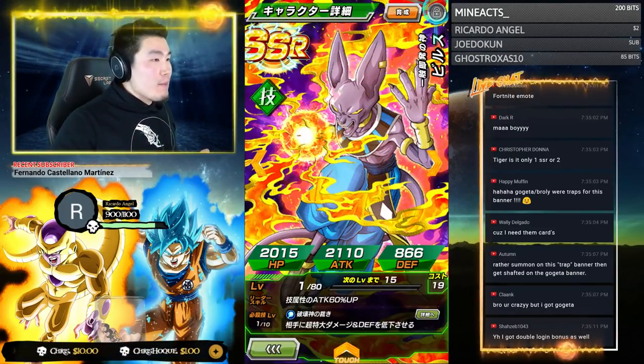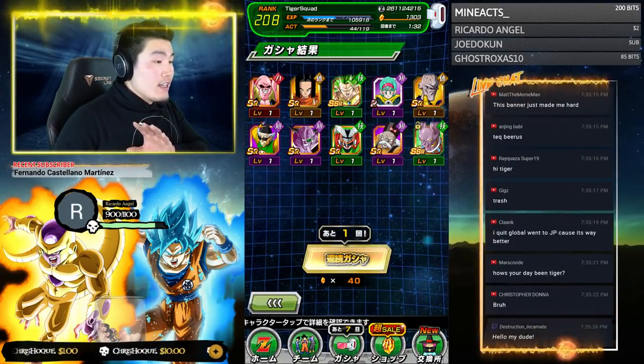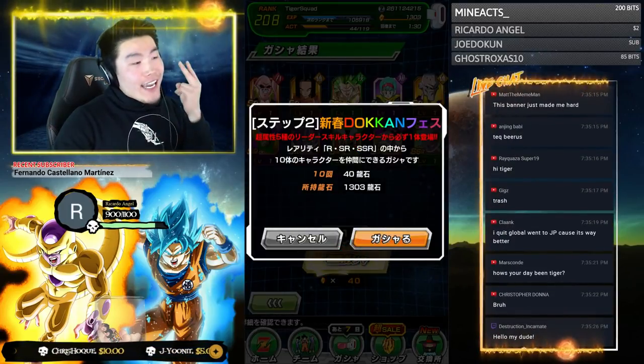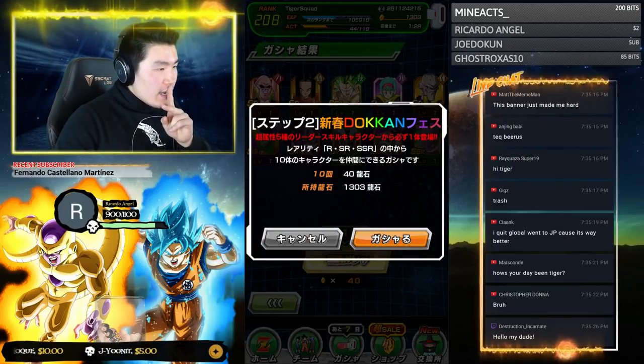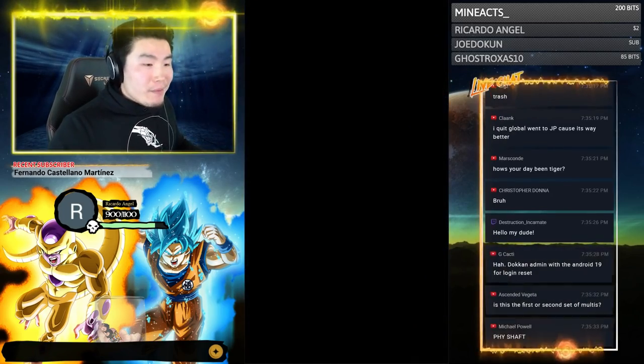So for the EZA guaranteed, we got Beerus. I'll lock that up real quick — this account doesn't have Beerus yet, and he's really, really good after his EZA. Okay, second step is a guaranteed Super type lead. Let me check real quick — guaranteed Super type lead. Perfect.